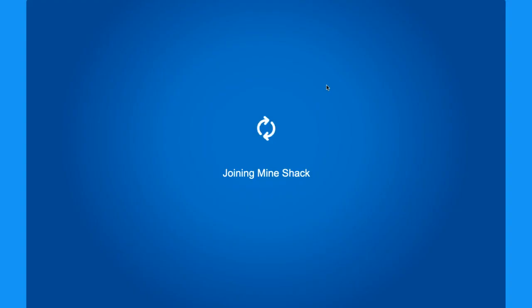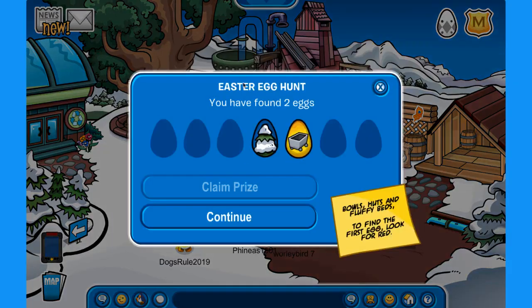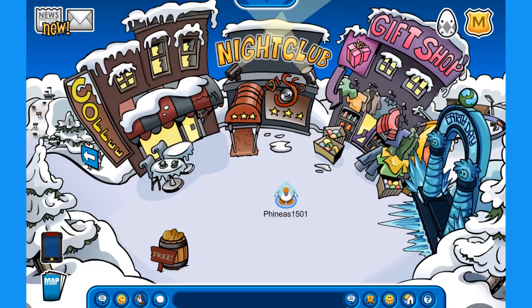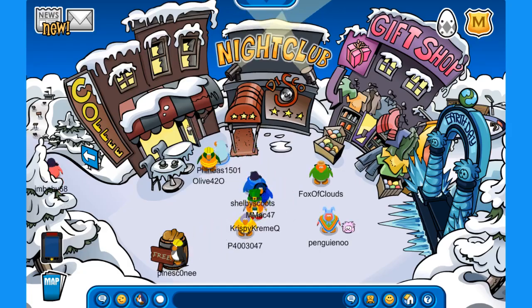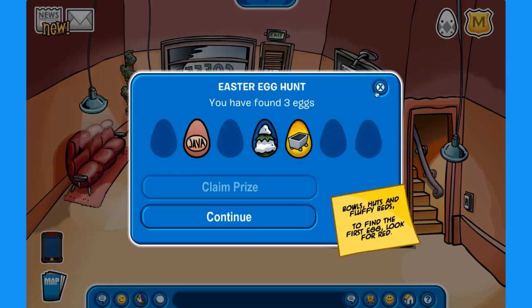Next, you can go to the mine, and you can find an Easter egg here. You can go to the town and go to the gift shop, and where this O is, you'll find another Easter egg.